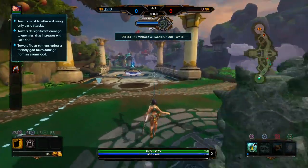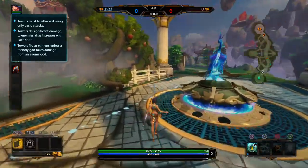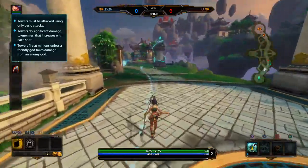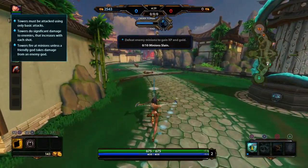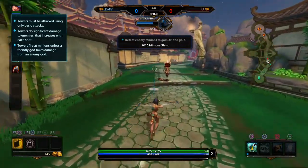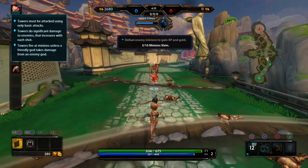Watch out! More enemies are approaching. I must use your powerful ability. Spirit Error is a line attack that can strike multiple enemies within its highlighted area. Use the target to help aim when casting your abilities. With the target ability, press the button to fire.